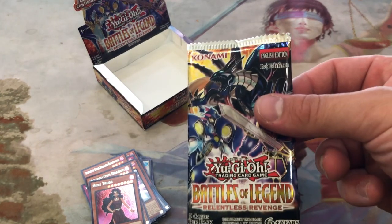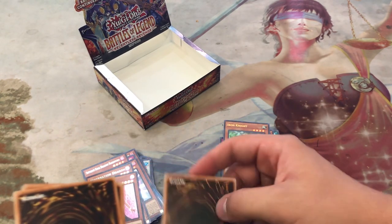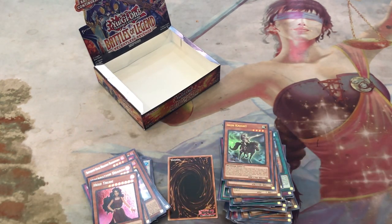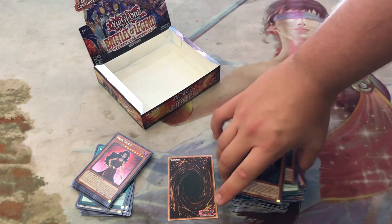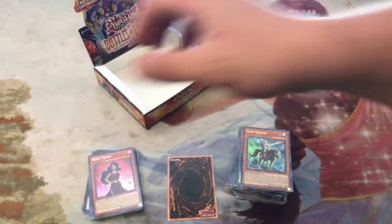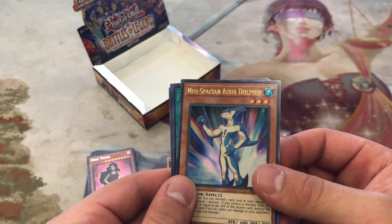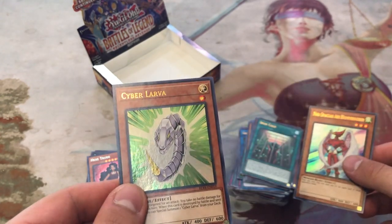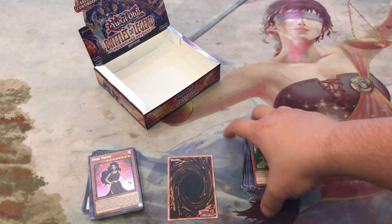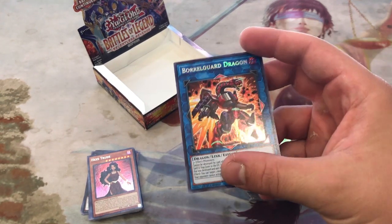Last pack for this box. Geospatian Aqua Dolphin — we didn't get many Neospatians — Iron Cage, Neospatian Air Hummingbird, and Cyber Larva. The secret for our last pack is Boreal Guard Dragon — awesome! We got both links.